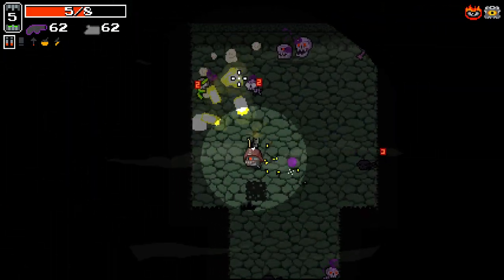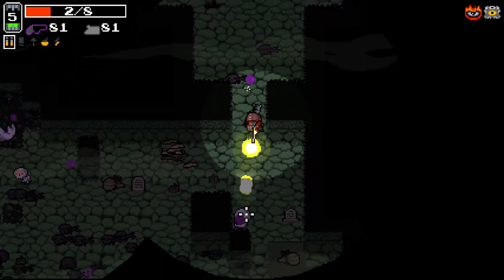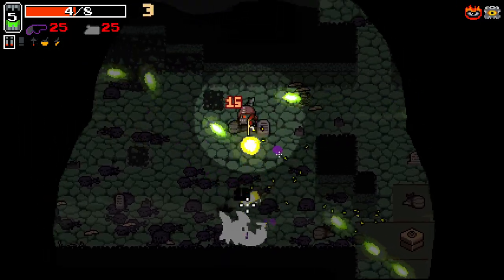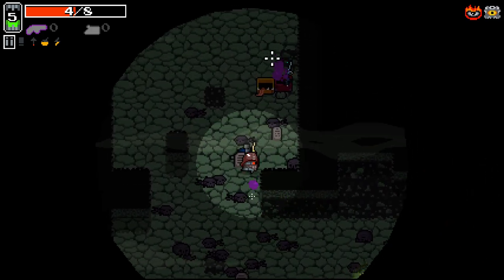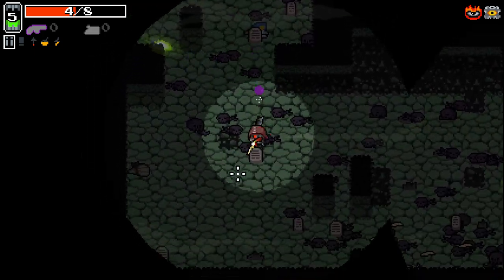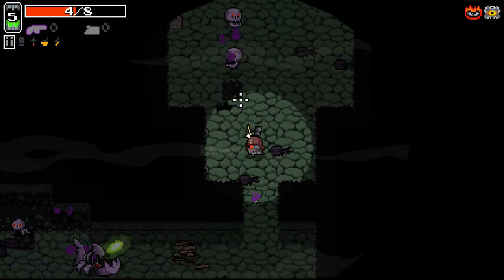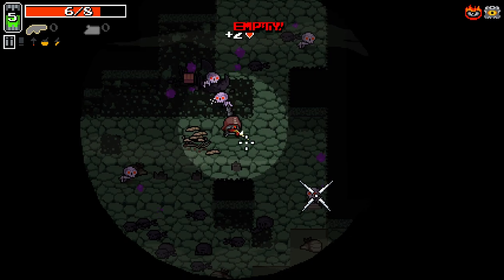He teleports all the enemies as well. Ammo is fast running out here. Things are going to get real desperate in a second. What do I do here? I have no ammo. I'm guessing there's nothing I can do - I guess I'm just dead. Oh, he just died.